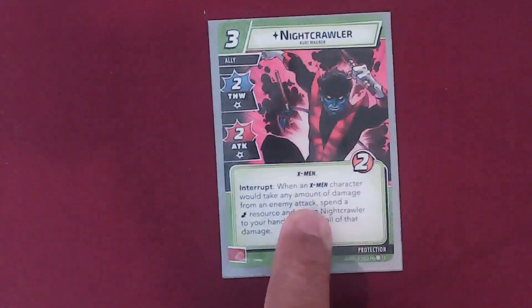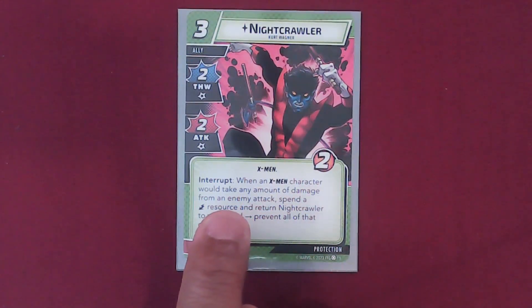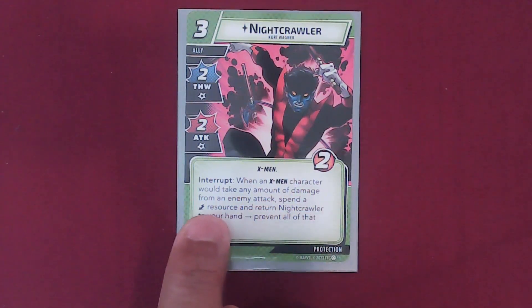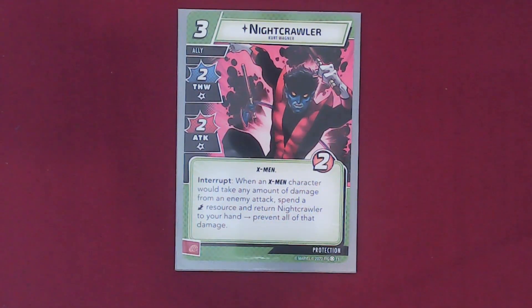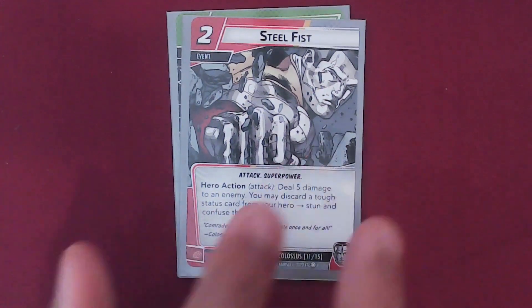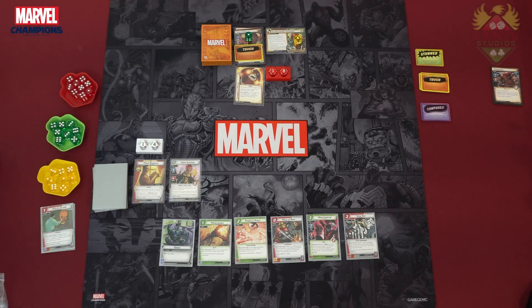When we draw those two new cards, we get Nightcrawler — Interrupt: when an X-Men character would take any amount of damage from an enemy attack, spend an energy resource and return Nightcrawler to your hand; prevent all of that damage. And we have Steel Fist — Hero Action, Attack: deal 5 damage to an enemy; you may discard a tough status card from your hero to stun and confuse that enemy. The stage is set. We're ready to take on Juggernaut.